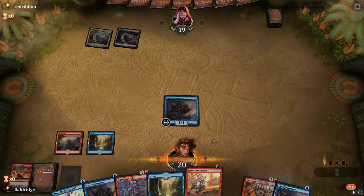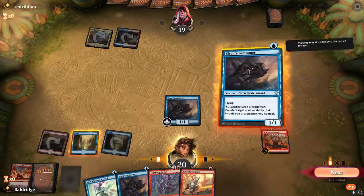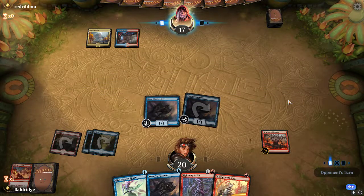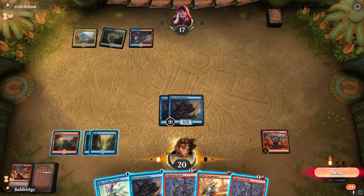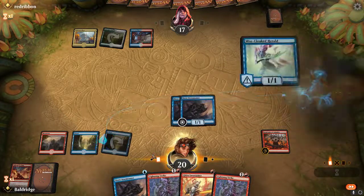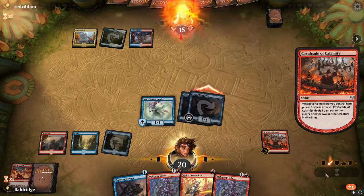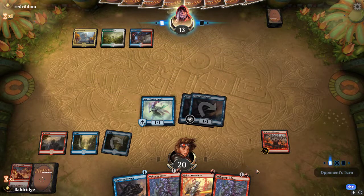We are playing against Gates, which means we gotta hurry up — this is not fast enough currently. They can Gates Ablaze literally this turn depending on what land they play. That's good for us. Do we go in? I think we do. I don't think we want to commit any more than that, because Gates Ablaze would just wreck us. It's definitely something they're thinking about playing.